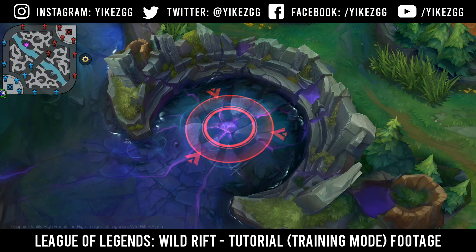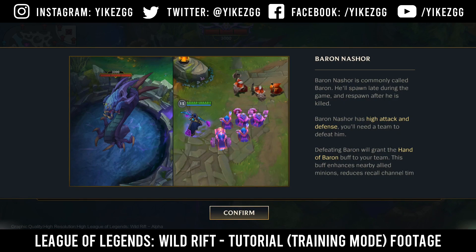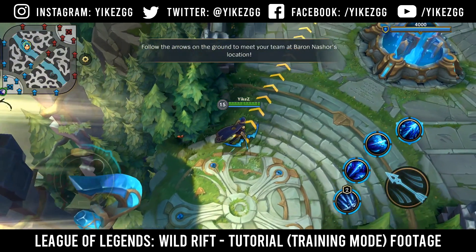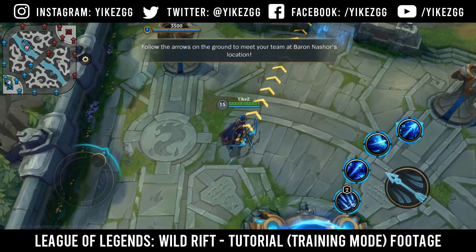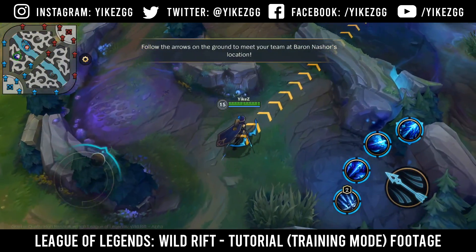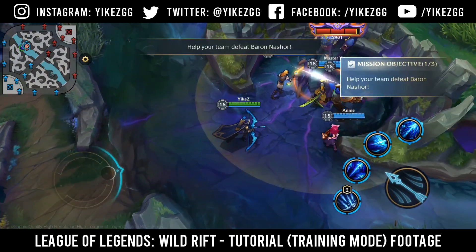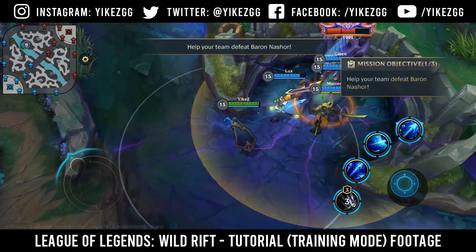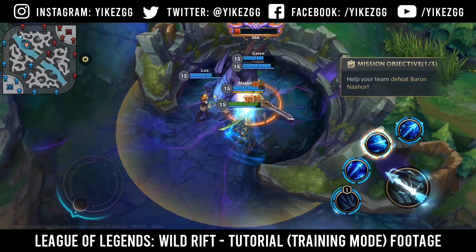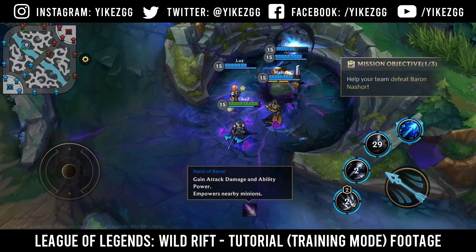Baron Nasher — commonly called Baron — will spawn late during the game and respawn after he is killed. Baron Nasher has high attack and defense; you'll need a team to defeat him. Defeating Baron will grant the Hand of Baron buff to your team. This buff enhances nearby allied minions, reduces recall time, and increases your damage.